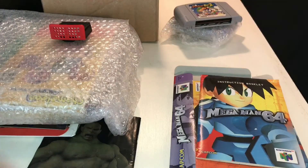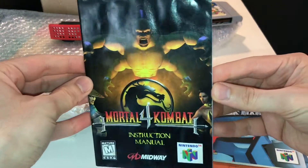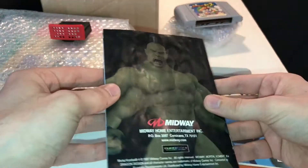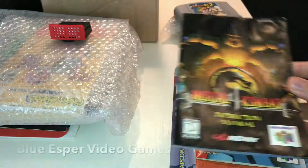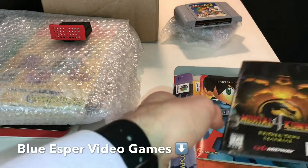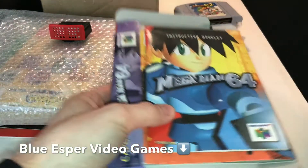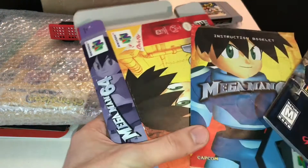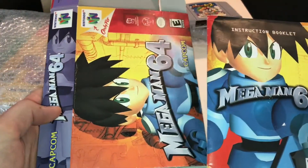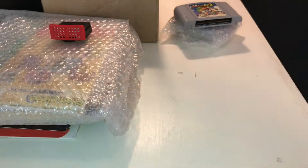This game is really difficult to get complete — I don't have the cartridge yet, so that's still something I'm looking for. If you've got it, feel free to donate it. Another shoutout to Blue Esper Video Games: there was a Mortal Kombat 4 manual I didn't think was in the box, but it was actually in the bottom of the package. They do have two eBay stores — one is big and one is massive — with tons of rare games. Really great people, and super happy they were willing to work with me on the Megaman 64 box and manual.